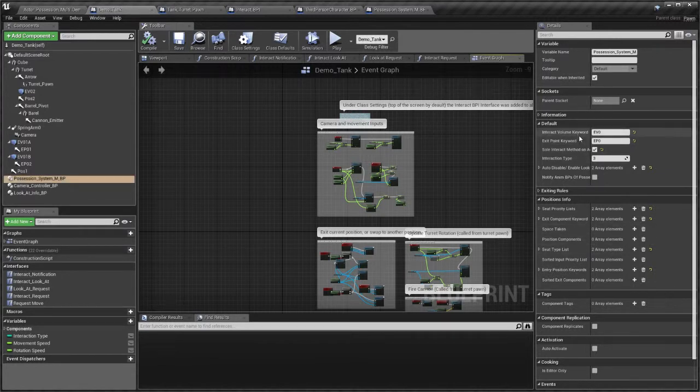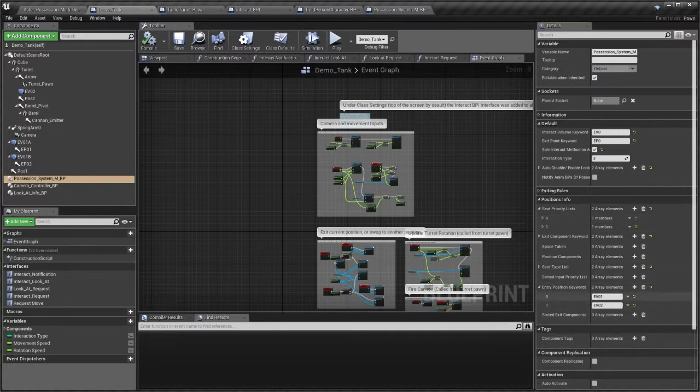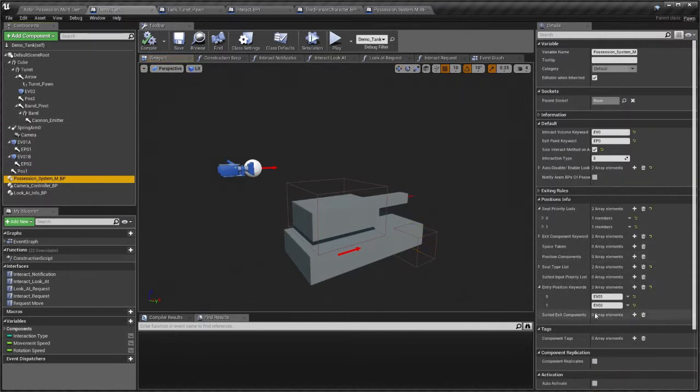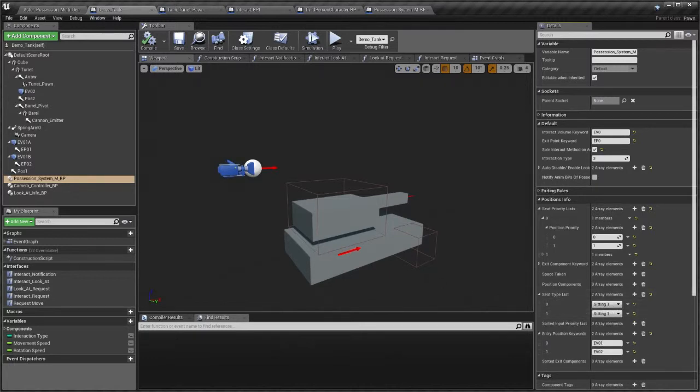The possession system itself is largely similar to the original possession system, but it has some new options under Positions Info. This allows you to set up various options such as an entry position keyword. Those components will line up — for example, if you try to enter through the volumes at the front, EV01 and EV02 (A and B), which are at the front of the tank. This would result in you entering at priority position 0 — into the actor pawn itself — or position 1 into the turret if the main driving position is already taken. C-type allows you to set up how your character should animate. And then there's the position component, which specifies where to actually place them.